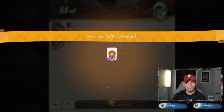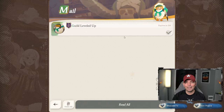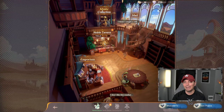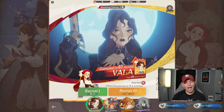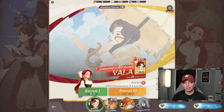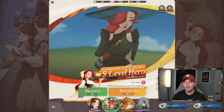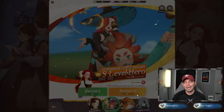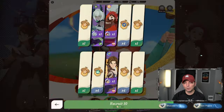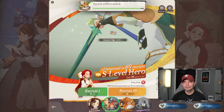The guild leveled up — awesome to see! We're making some progression. The guild has effectively increased in level. We'll get there — it takes time, this is literally just the beginning of day two. In here I'm not looking for Vala as much for the PvP aspect. The all-hero recruitments are cheaper at 2,700 diamonds versus 3,000. Boom — there are a couple more copies of Laika and Valen.